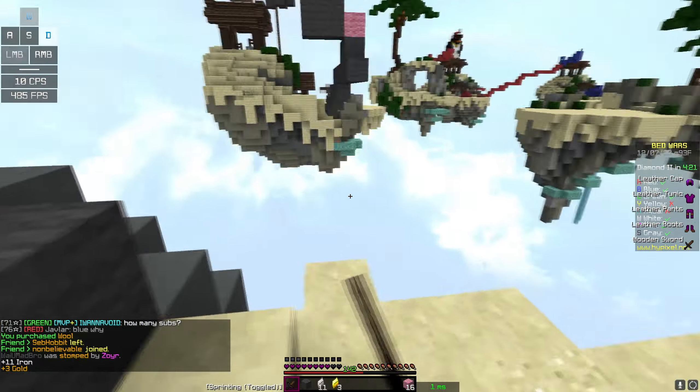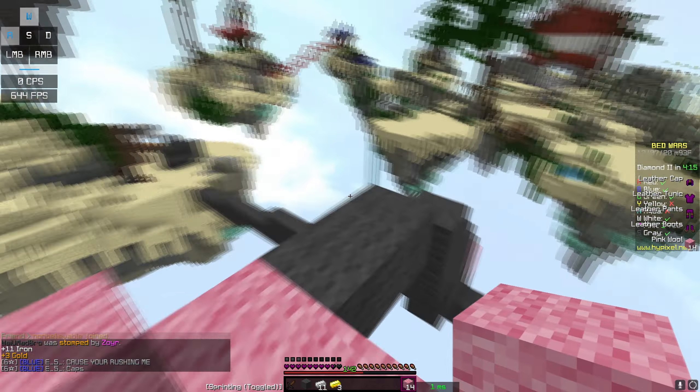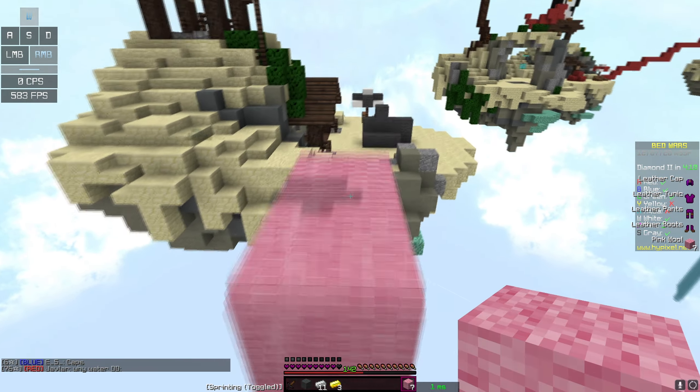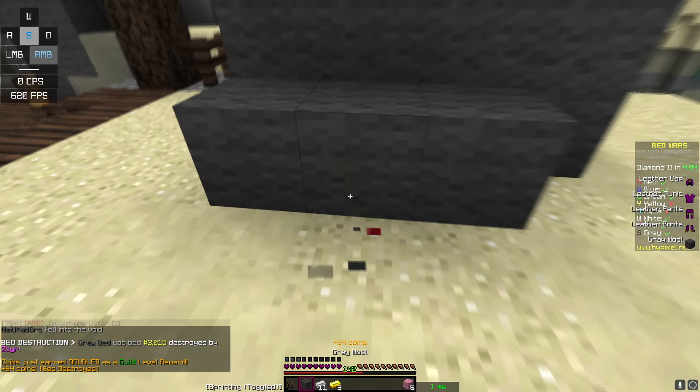All right, can we stop being so booty cheeks for a quick second? Is this guy gonna go for my bed or sit up top? We're gonna kill him — hit registration is actually nice on this client too. I just can't aim or collect CPS, it's honestly a rip.